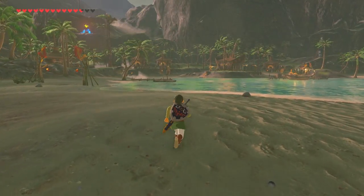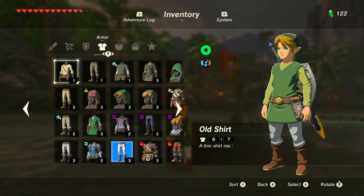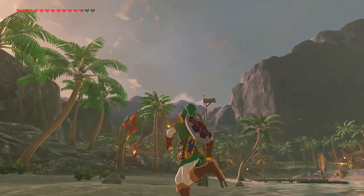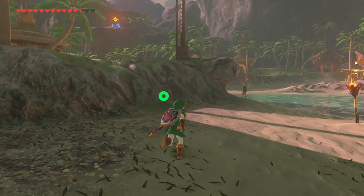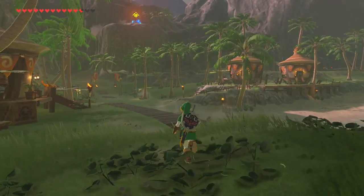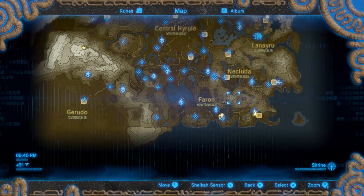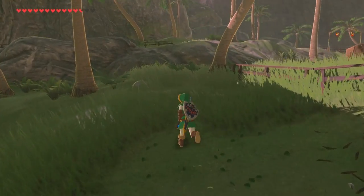Let me know down in the comment section below which one of these Links you thought was better looking — if you think Toon Link is better or if Ocarina of Time Link is better. I personally enjoy OOT Link; he'll always be my favorite hero, forever. So he's the one I'm always going to be repping. There you go — outfit of time equipped. If that does not make you feel nostalgic, I don't know what will. An LP is coming out soon — we're marathoning it until completion, with at least two to three videos a day. It's going to be the Master Sword Edition quest: getting the Master Sword first, beating shrines, exploring the entire map, making our way to all four dungeons, defeating them, and then beating the game.